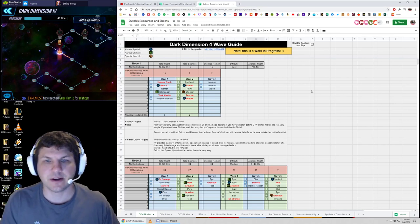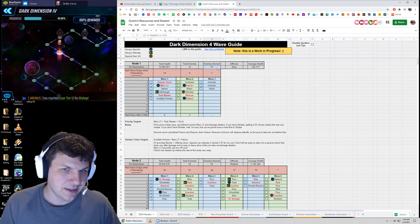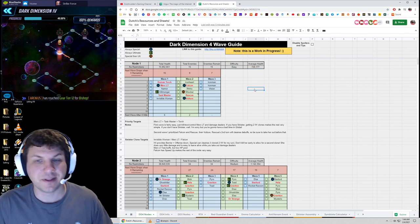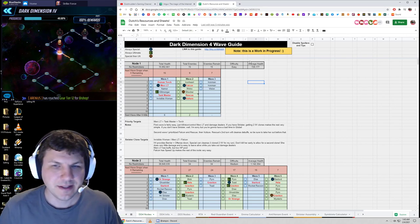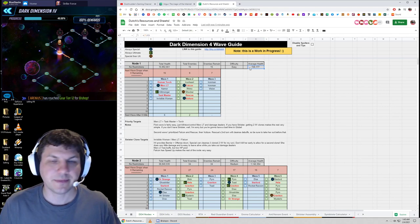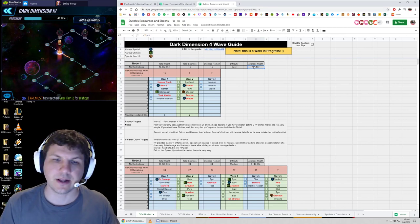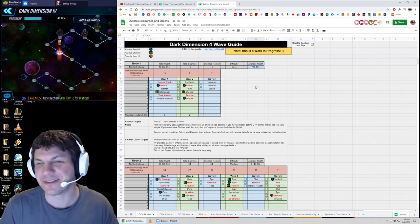If you're interested, there's also some generic data on each node — what the restrictions are, how much health all the enemies have combined, how many enemies there are, how many may remain if you're using the check function, my personal thoughts on the difficulty of the node, and the average health of each character. For this one it's 10.8 million total with 15 enemies, so about 726k health per enemy on average. The third nodes are much higher — 1.1 million, then almost 1.3 million — so it's almost twice as much health on that third node as on the first.